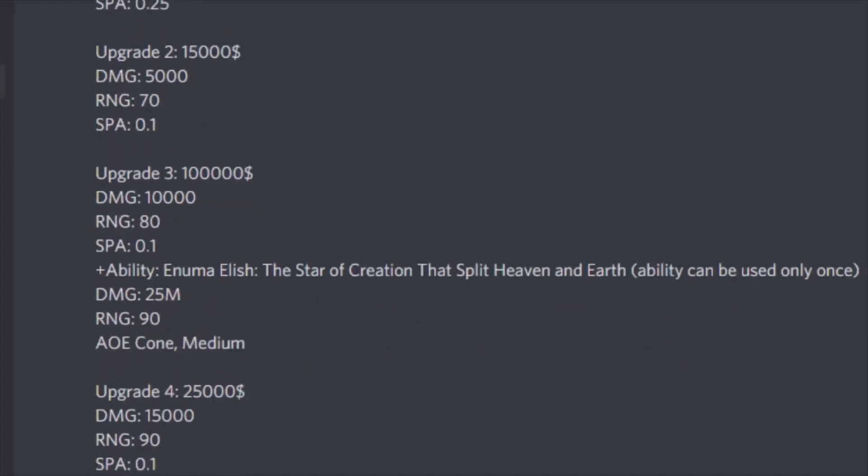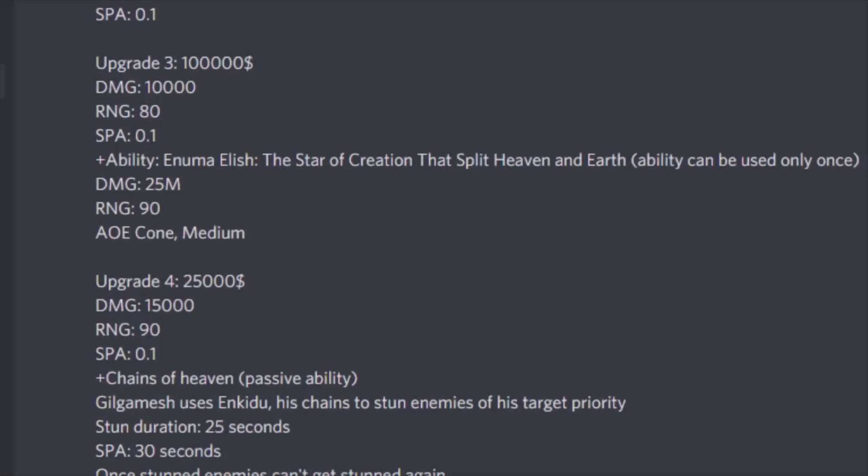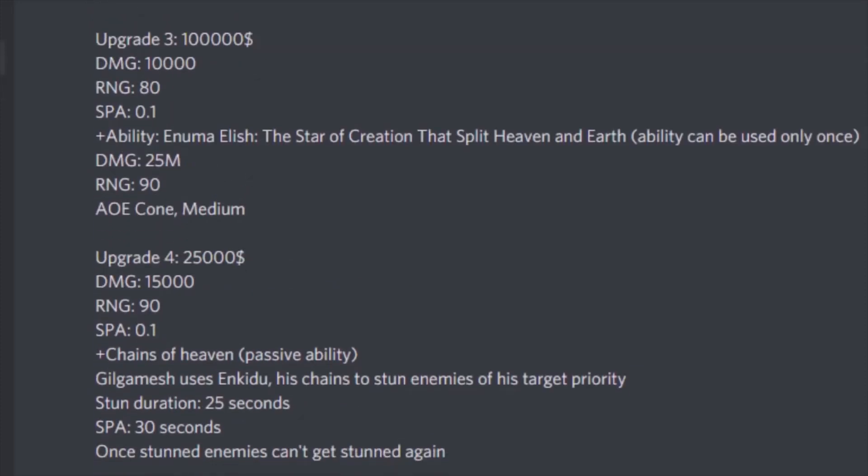Upgrade 4 is going to be 25,000 cash — damage goes up to 15,000, range goes up to 90, and SPA is still 0.1. He will also get Plus Chains of Heaven, a passive ability where he uses Enkidu slash Chains of Heaven to stun enemies based on his target priority. It is still single target, the stun duration is 25 seconds, but the SPA for this chain is 30 seconds. Once stunned, enemies cannot get stunned again — so every 30 seconds he will automatically stun his current target for 25 seconds.